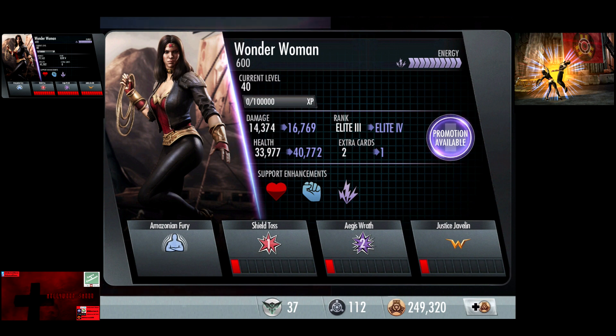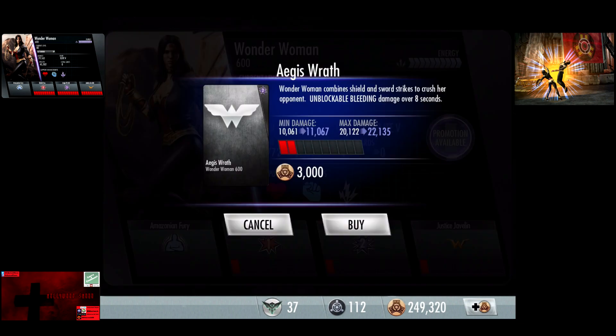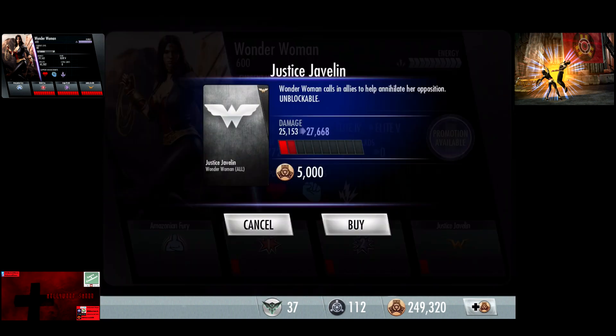So up to Elite 4 now, 16,769 damage, 40,772 health. Shield Toss does 3,353 damage to 6,707. Aegis Wrath 10,061 damage to 20,122. And the Justice Javelin 25,153 damage.